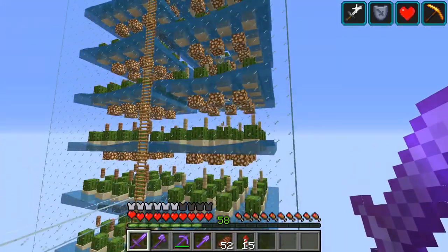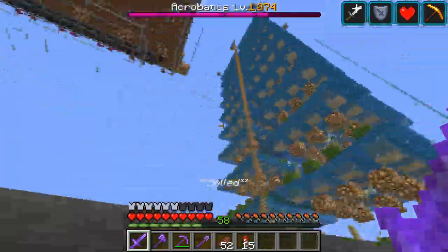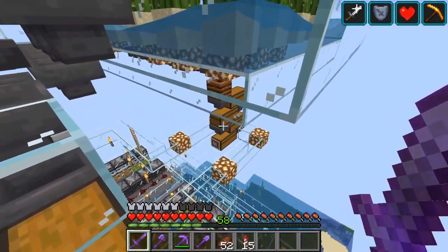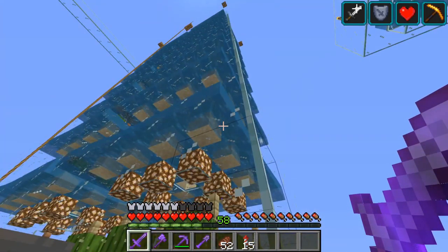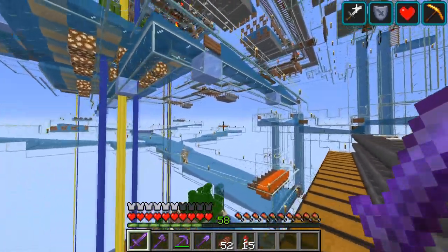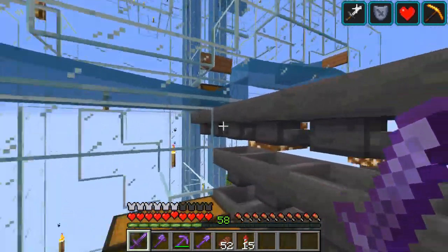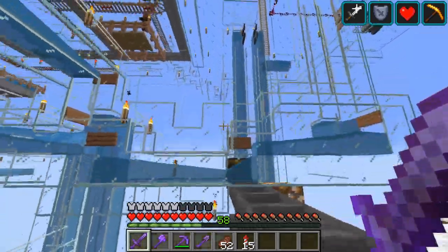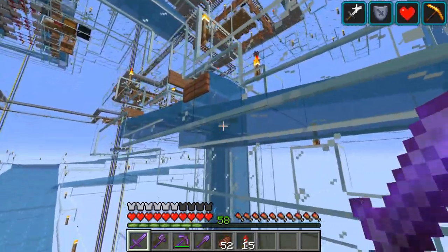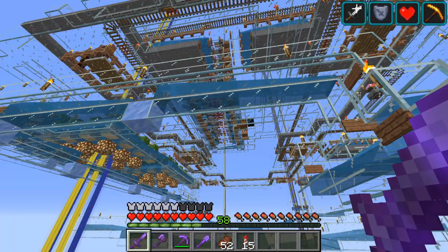This is a bone meal farm — yeah I know those are cacti but they get collected there, that was not my intention but it worked out. That's a bone meal farm. I also have a cacti farm that produces cactus itself, and as you can see it collects everything in a rather complex and not really efficient waterway system, but it actually works. There are of course pumpkin and melon farms up there as well.